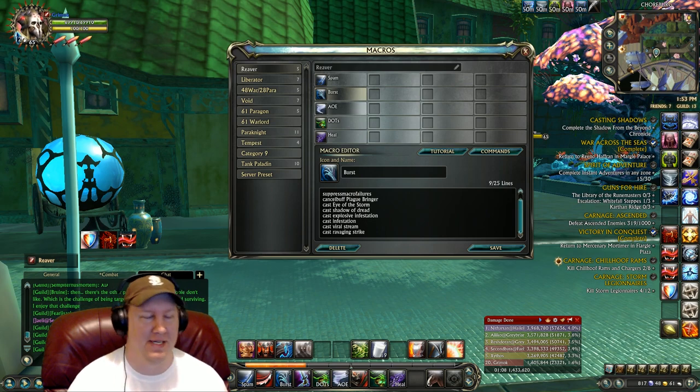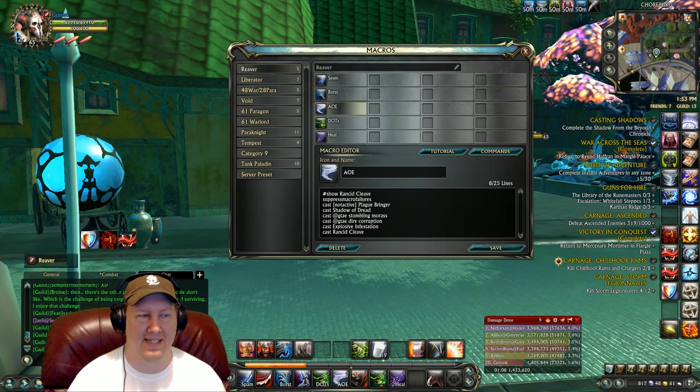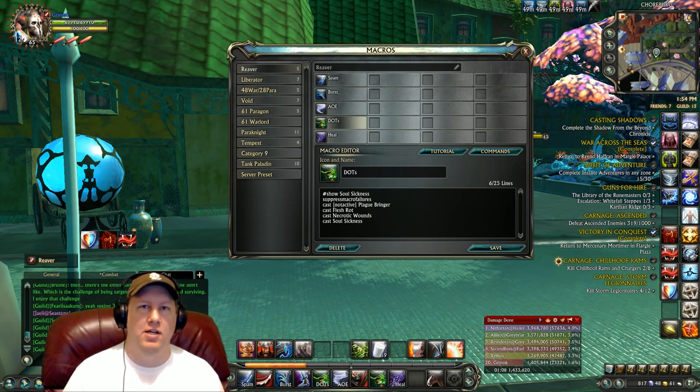Our AoE button casts a lot of different things — it has our AoE snare and does a lot of damage to a lot of people. Then we have our dot creation macro. I realized a lot of builds require you to micromanage all three dots individually, which is annoying, and if you don't, the dots fall off and you have no way to reapply them because Shadow of Dread is on cooldown. So I made a button that I can just hit and it'll spam dots to a whole field of people — it'll cast Plague Bringer and spread the dots to everybody. It's like an instant win button when you're fighting big groups.